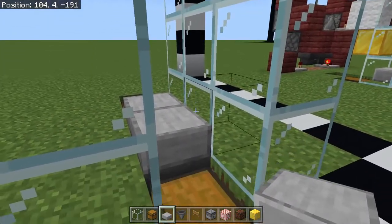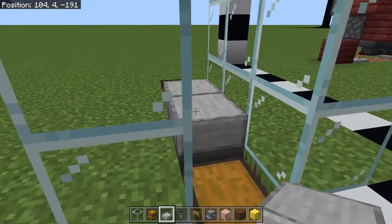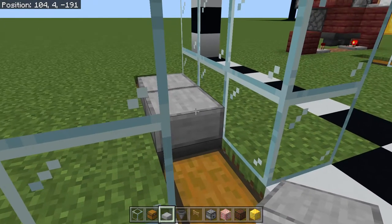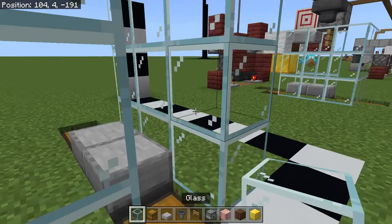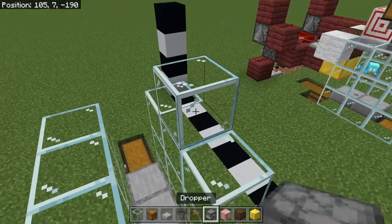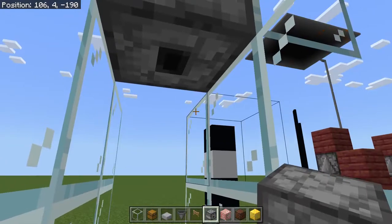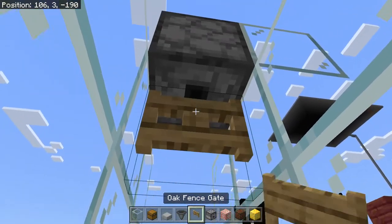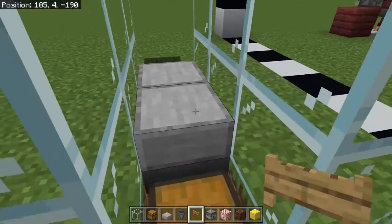The slabs just help restrict how far down the allay can fly. I found that without the slabs, the allay could fly down a little bit too low and it was causing some issues. We'll put a temporary block here — this is where the dispenser is going to go. Pop it in, then put in a fence gate. This helps ensure that all of the items drop straight down.